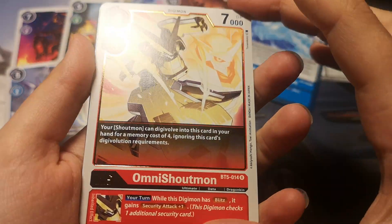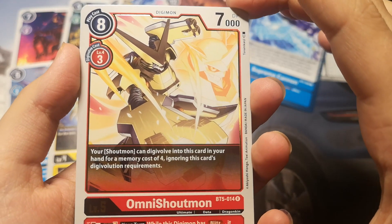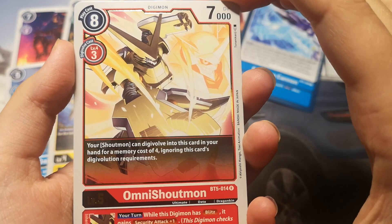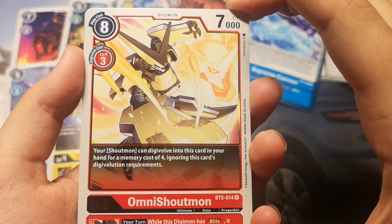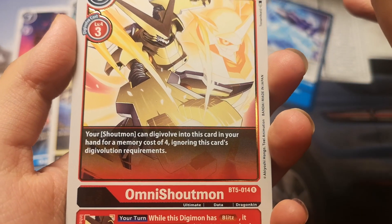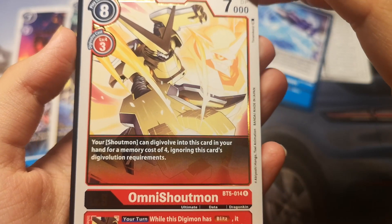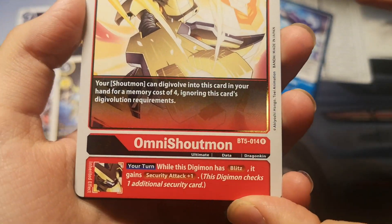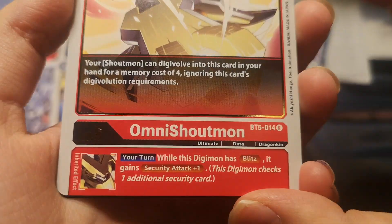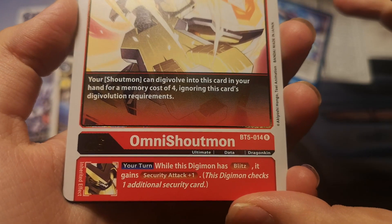And it's an Omni Shoutmon — a red Digimon with 7000 DP, play cost is 8 and draw cost is 3. It has an effect: your Shoutmon can Digivolve into this card in your hand for a memory cost of 4, ignoring this card's Digivolution requirements. It also has an Inherit effect — your turn, while this Digimon has Blitz, it gains Security Attack plus 1. Really nice.